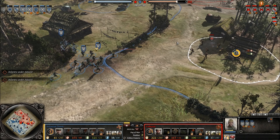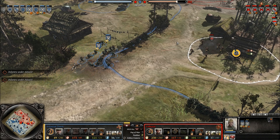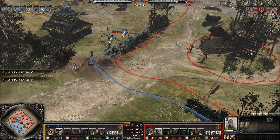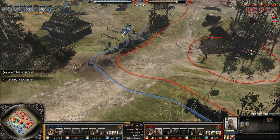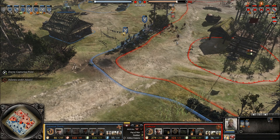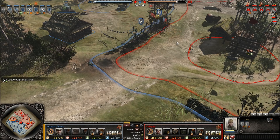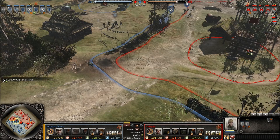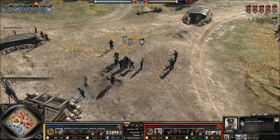The ability to call in smoke is just amazing — you can use it to support defense, support an attack, or cover a retreat. It has a high degree of utility: oh hey, there's a machine gun — smoke it; there's a Pak — smoke it; there's someone I don't like — smoke it. You can use it to cover an attack advance, screen a flank — all these sorts of things.